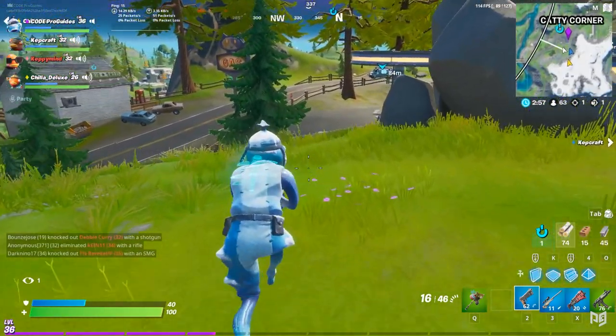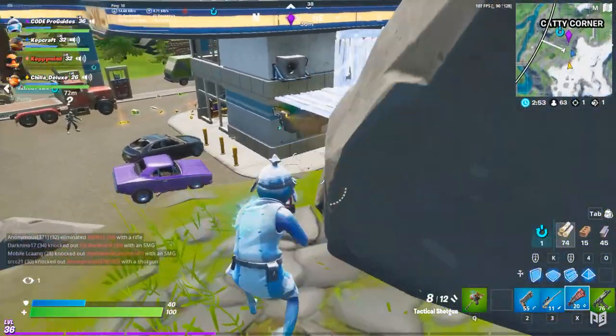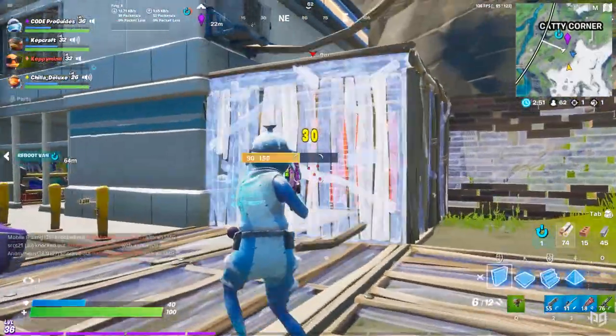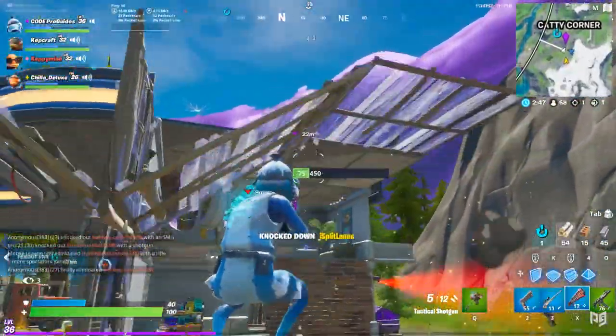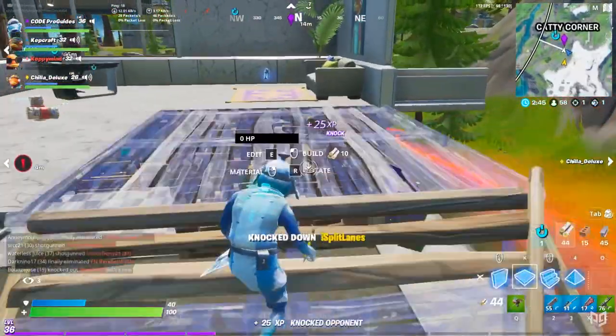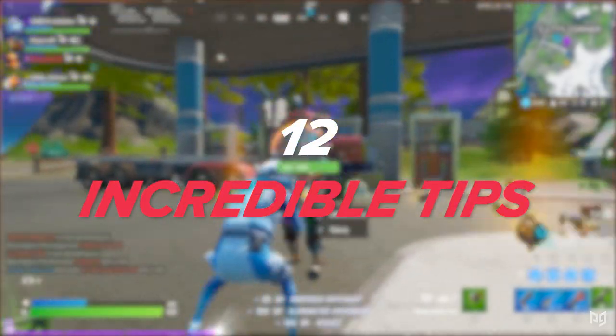What's going on guys, this is your motivation guy — the one and only Keith Allen. I am back once again. How you rotate in Fortnite can make or break your game. If you head in the wrong direction or position in the wrong spot, it won't matter how good you are with building or ripping headshots — you're gonna get eliminated. In this video I've got 12 incredible tips that are gonna have you rotating and surviving like a pro.